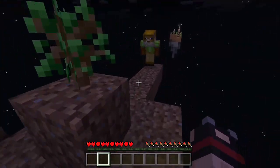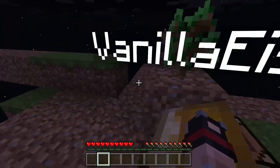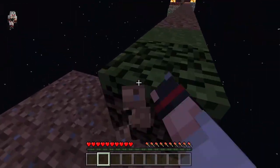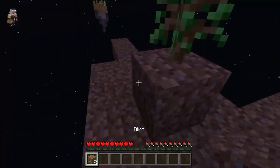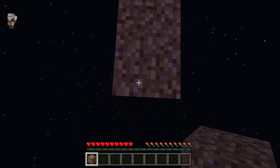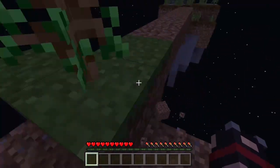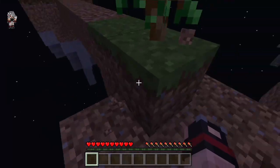You scared the hell out of me with that hole. What do you have? Because I have nothing — I'm gonna get some stone. You get some stone. I learned Japanese from Rosetta Stone. Oh, not Japanese. I lost a piece of dirt. I lost another piece of dirt. I'm sad.